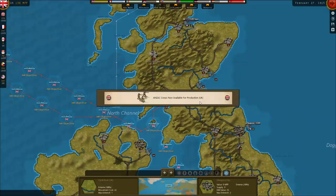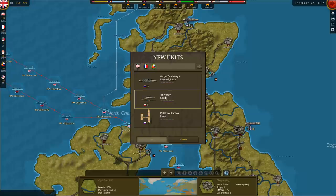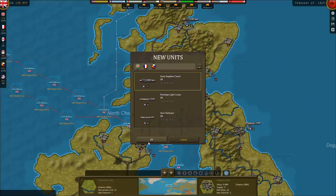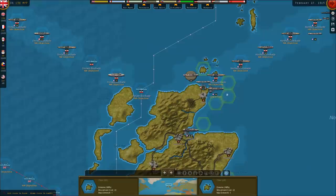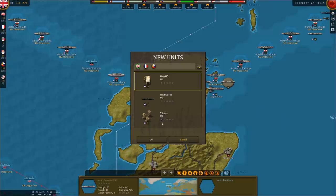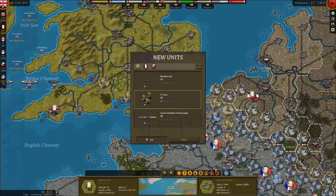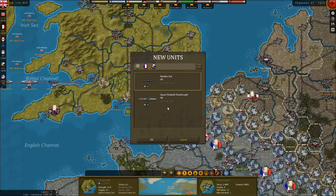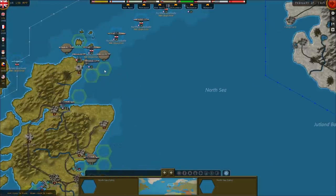The ANZAC Corps is now available for production in the UK, and the Colonial Corps is now available as well. The Russians just had a battleship commission, but I can't even deploy the dreadnought — what's the point? Another seaplane tender, a light cruiser for the blockade, a destroyer to try and crush enemy subs. And here's General Haig — the general who will win the war, the hero of World War I. Am I right? There's definitely a revisionist school around Douglas Haig.